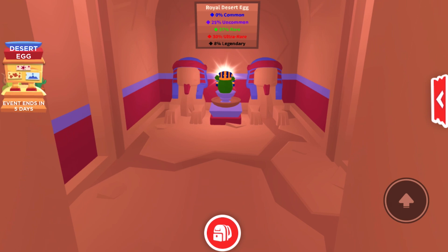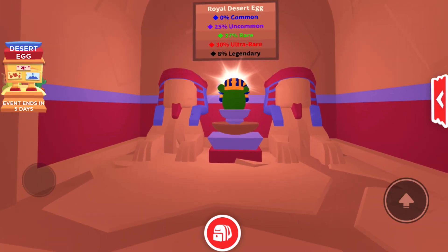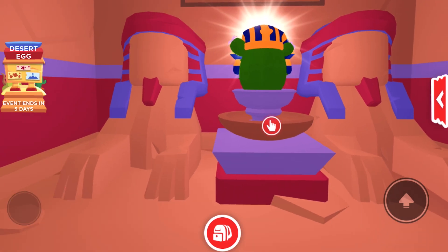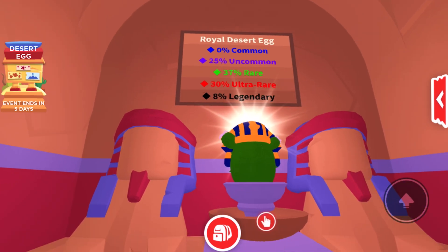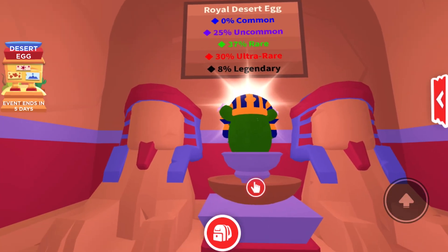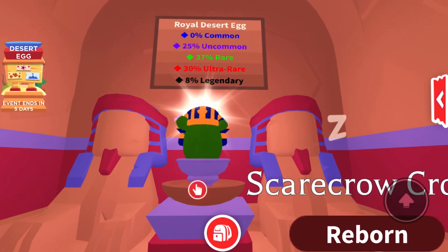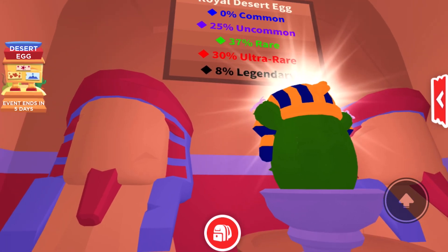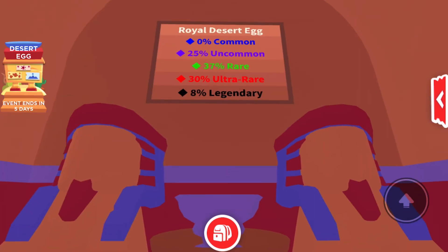Oh, there it is — shiny and everything. Look, it looks so amazing. It's glorious. I can just take it — no way! So there is a 0% chance of common, okay, that's good. 25% uncommon. There — okay, 37% — so I have a more chance of getting a rare. But I could get that legendary at 8%. Okay, I'm excited.